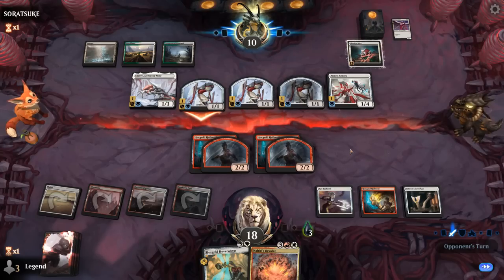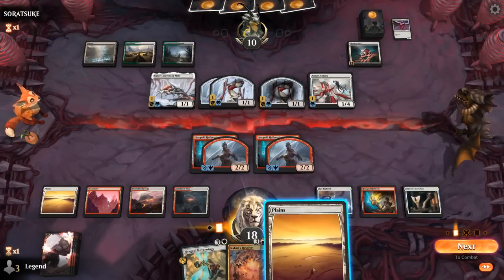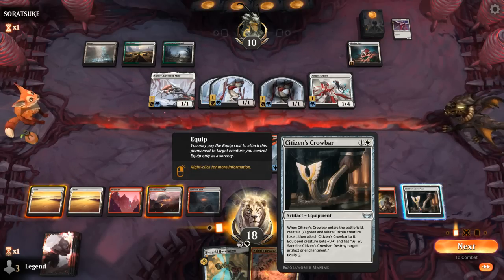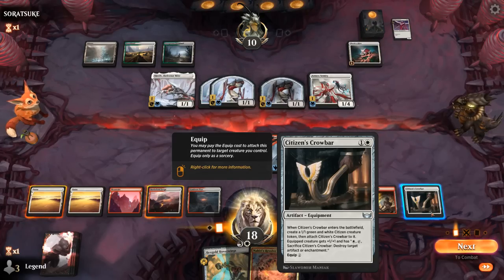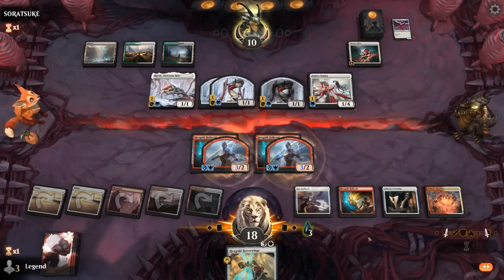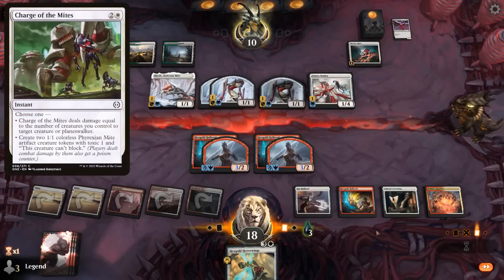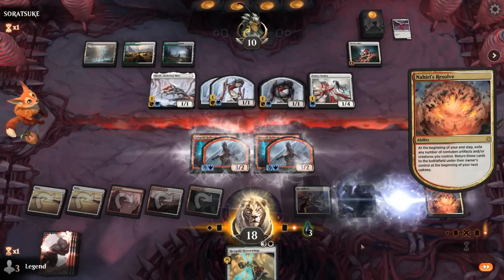Opponent is reconsidering their attack and just uses Skrelv. Opponent passes it back — that's awesome, so we get to play Resolve. Is that better than playing Hoverwings? I could equip the Halberd or equip Crowbar to take out one of the opponent's artifacts — either Skrelv's Hive or Skrelv itself. I think I'd still rather get the Resolve going. By flickering the Crowbar we'll get another citizen next turn that can use it successfully. With Hoverwings we represent a lot of damage, so we might have enough for lethal next turn — just need to survive this incoming attack.